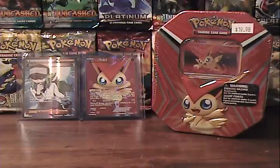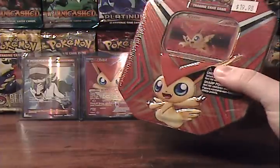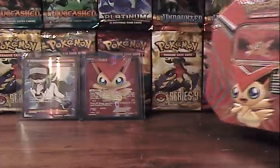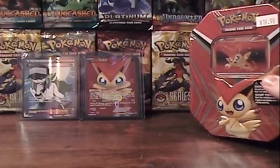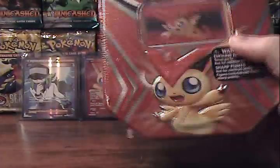Hey guys, it's Silver Snorlax. I am back again today with a second Victini tin. I liked my last one so much I decided to pick up a second one. Additionally, I also have a HeartGold SoulSilver Base Set Booster Pack that I grabbed while I was at the store. So I'm going to go ahead and open this stuff up.